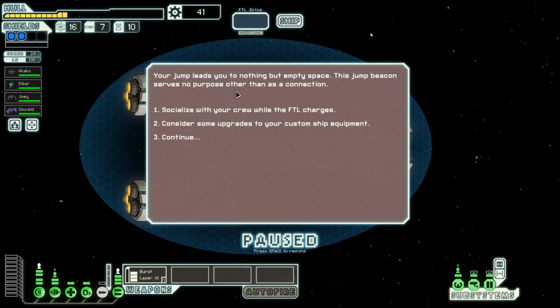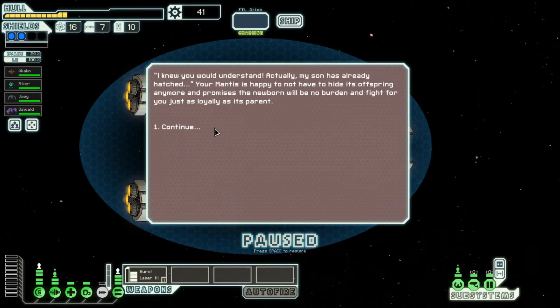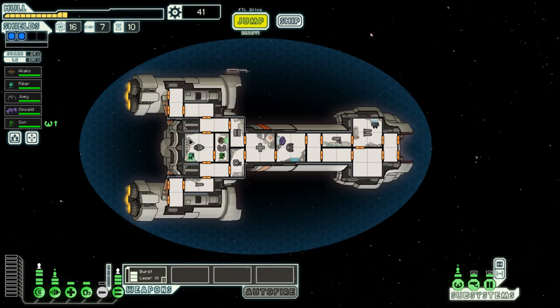Your jump leads you to an empty space station. Socialize with your crew and talk with the Mantis. 'Captain, I have to explain something.' This is the first time your Mantis approaches you with friendliness. The Mantis has been secretly mating — you're pregnant! 'Well congratulations, I knew you would understand. Actually, my son has already hatched.' Your Mantis is happy to not have to hide his offspring anymore. The newborn will fight for you just as loyally as his parents. The young Mantis greets you with a shy gesture. And he has max piloting skills.